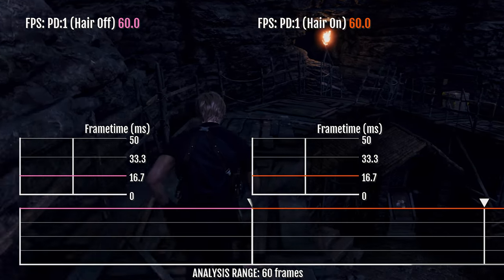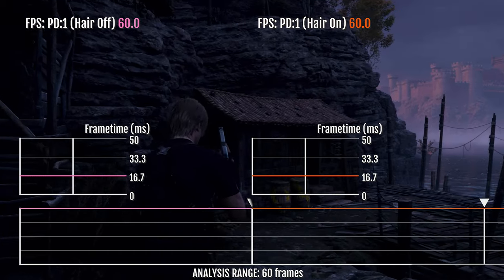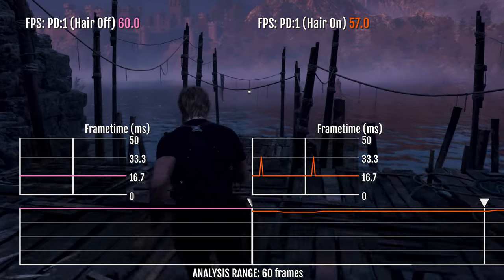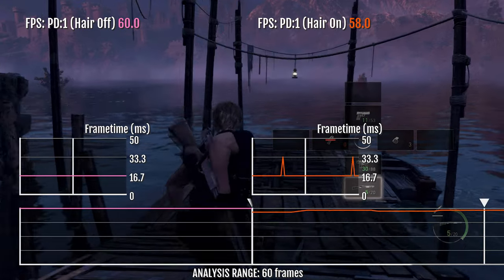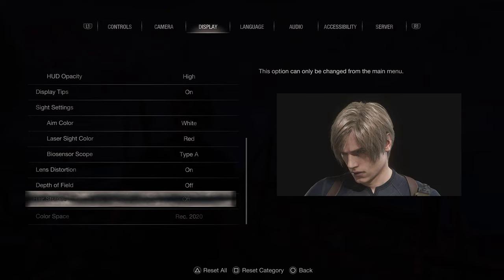As you already know, the hair strand option in some cases can even affect performance and frame rate while playing. On PS5, it doesn't even help to make the game look better, so it's a must to turn this option off from the menu to get higher hair quality and more FPS in the game.